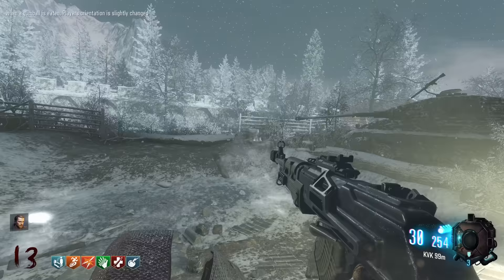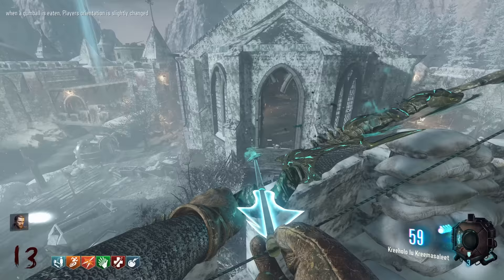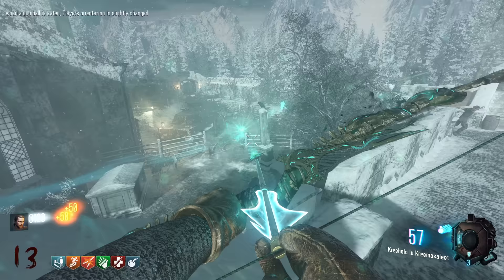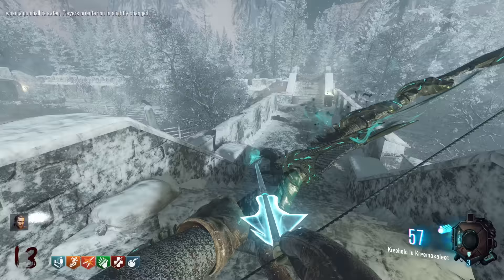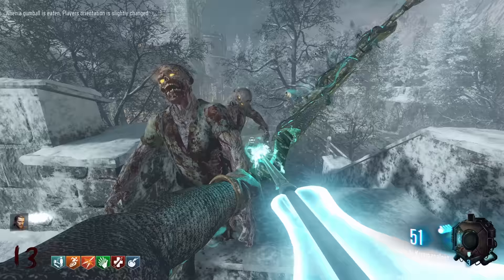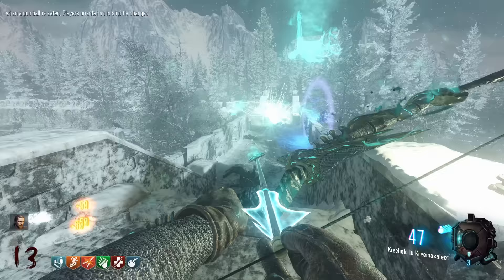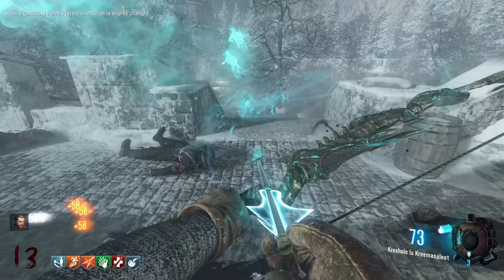Death machine time - piss easy round. Look at how long this bridge is, I can just fire from here and any zombie gets in the way. When a gobblegum is eaten, orientation slightly changed. Let's do a little challenge - let's try and survive a few rounds just up here. Look at that view, bro - the whole castle view just looks stunning. We can just snipe them from up here. I might pick up Deadshot because it's actually the BO4 Deadshot. This would be a decent camping spot if we had the lightning bow. The wolf bow is basically like the thunder gun where you hold a charged shot and anything in that direction gets blown away.